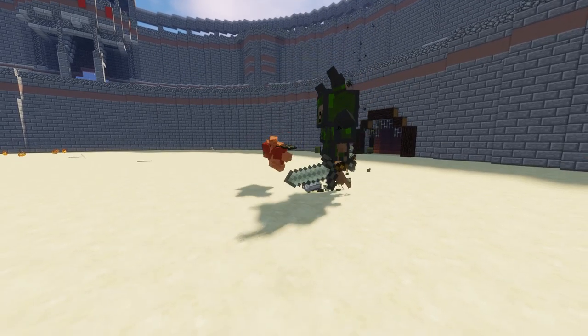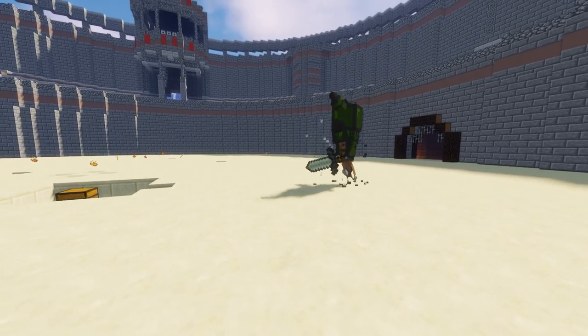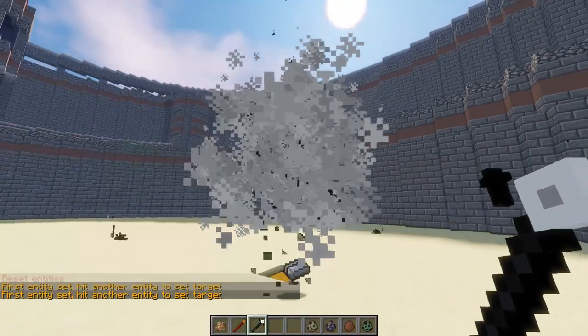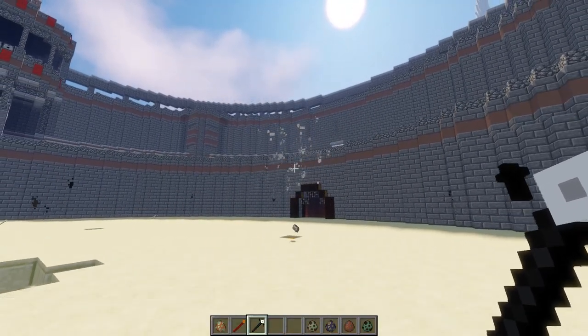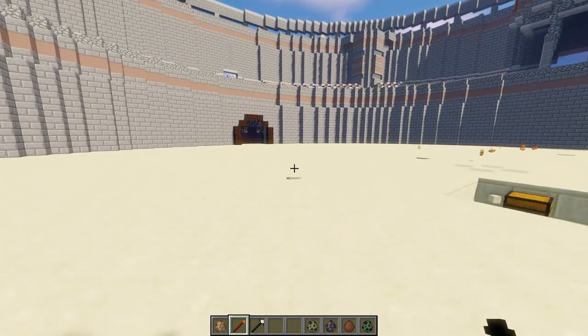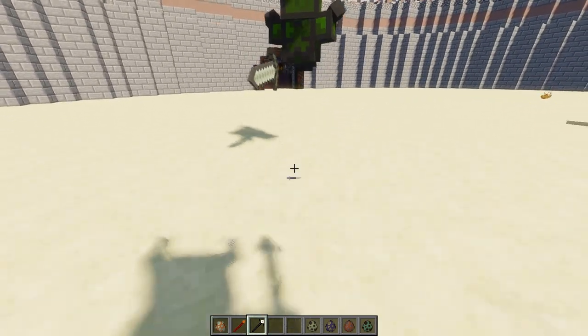Next we have a Goblin — 20 HP, not too shabby. Oh damn, the Goblin just got absolutely murked! There was no problem for the Phantom Knight right there — it didn't look good at all. Come on Phantom Knight, I believe in you, you can take out the rest of these guys!